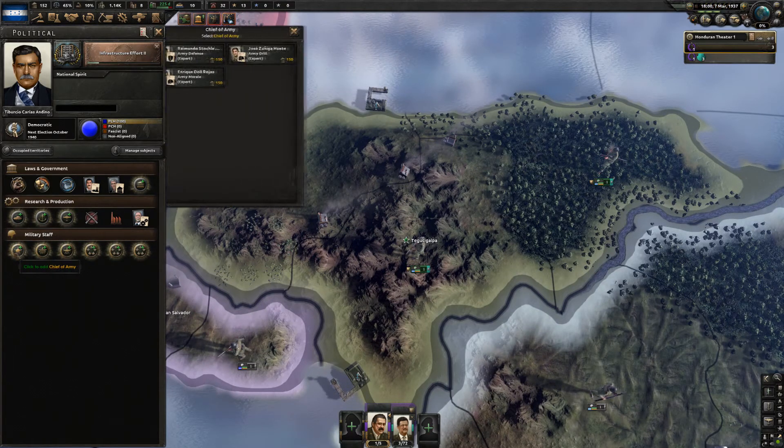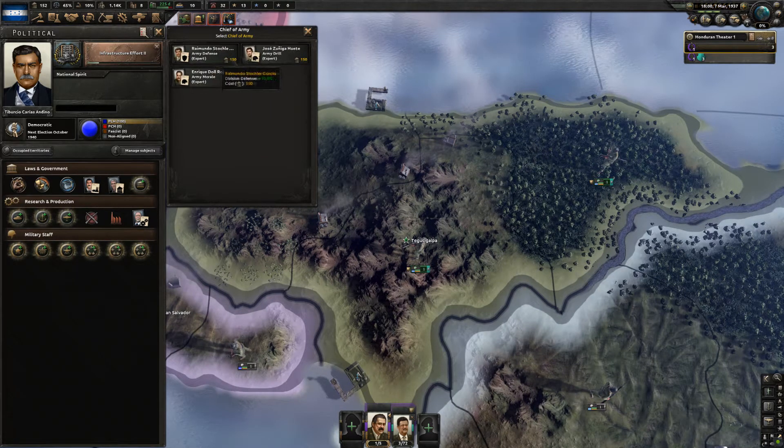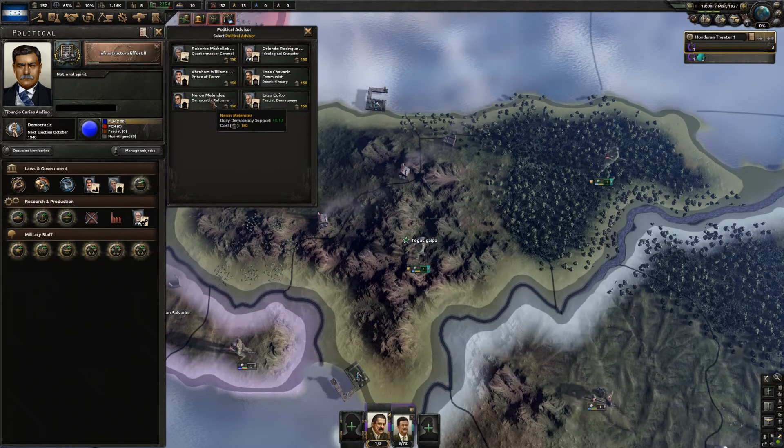What do we need? Chief of the army is morale, defense, and drill. Reducing training time — I'm thinking defense or recovery rate would be ideal. Looking at other options: airbase construction speed, non-core manpower. Same ideology opinion — we're 100% democratic, so that's not going to help us in the least bit.